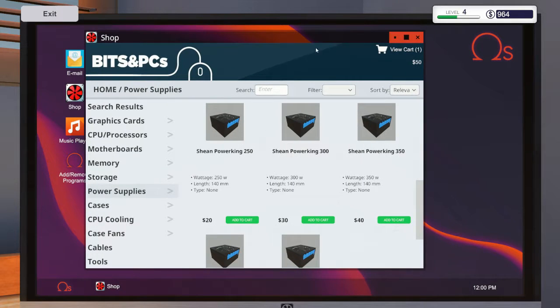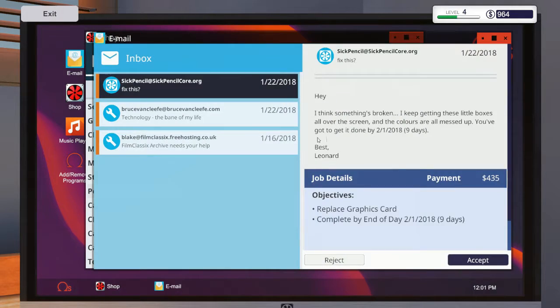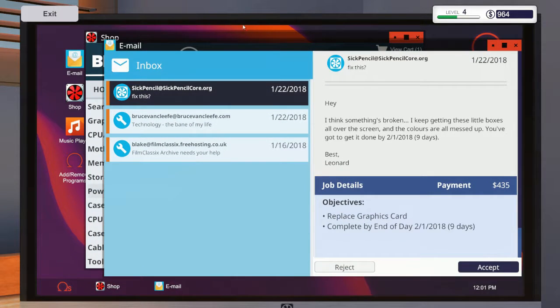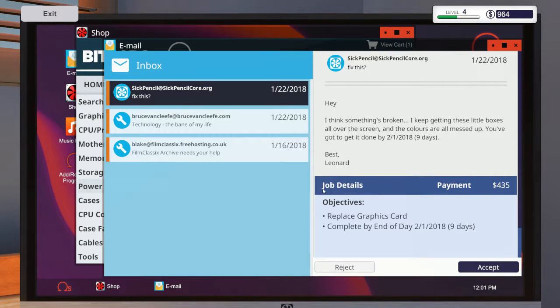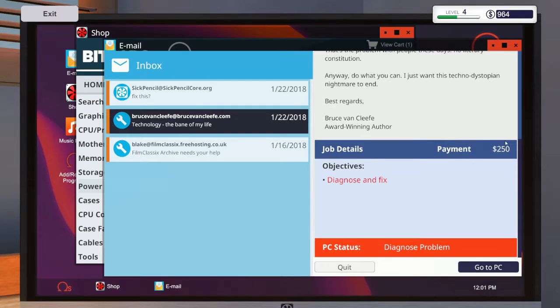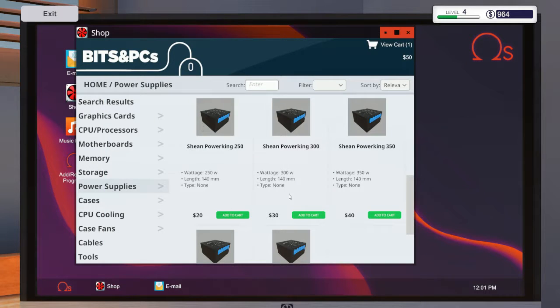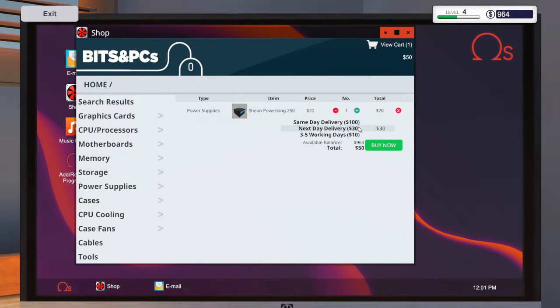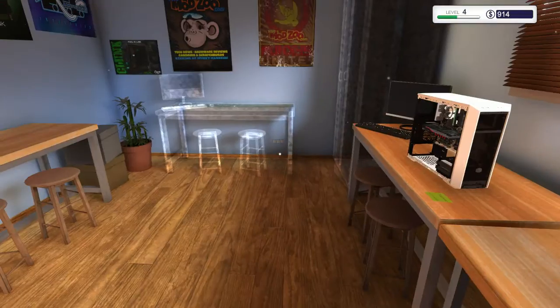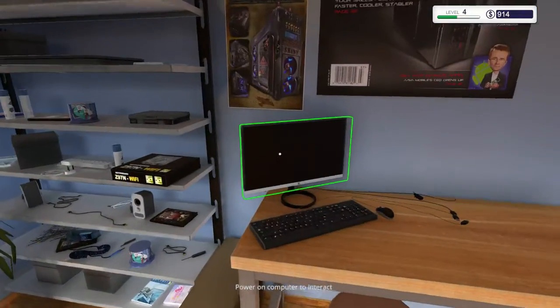I think we'll be making some good profit. This is one of the reasons it's okay sometimes to lose money on some jobs, because on other ones you can make bank. So like this one - diagnose and fix - 20 dollars, which means we have what, two hundred thirty dollars profit. However, it might not be the only issue with this system. That took us down to 914.